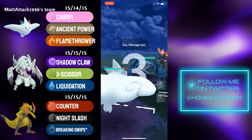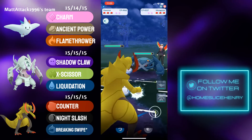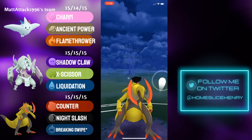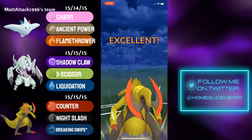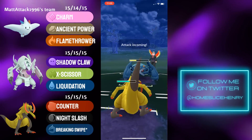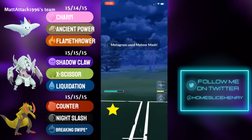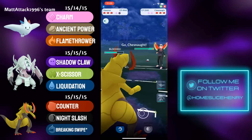Hopping into the next match, we see a terrible lead — Togekiss into Metagross. Immediate safe switch into the Haxorus, as Haxorus is the soft counter to Metagross on this team, with Galissapod of course being the hard counter. Night Slash will be no-shielded by the Metagross. Metagross makes it to the Meteor Mash, and will grab an early shield from the Haxorus.